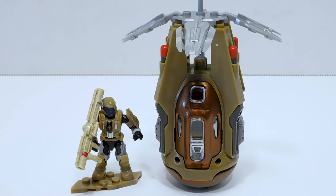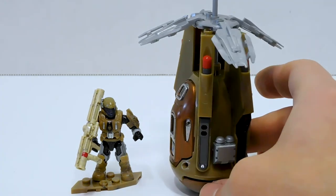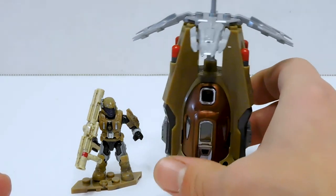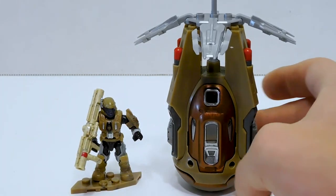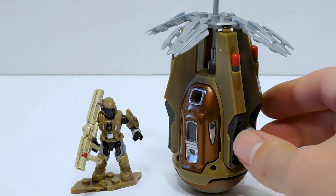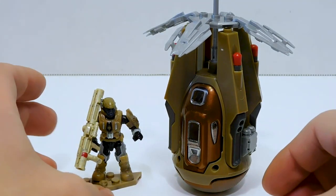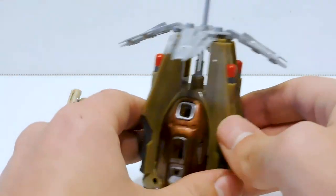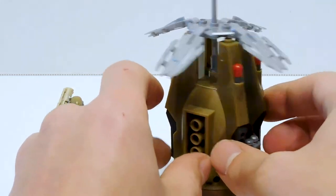I thought it was just going to be pop-pop-pop and it'll all be together, but it was fun to build. And I could see clever MOC makers taking this apart and using the pieces for some really cool stuff. You get a total of zero extra parts, which is a little surprising, seeing as Mega sets today give you mounds of extra pieces. But yeah, this one doesn't have any. We just get our figure, the pod, and the airbrake. And it looks pretty cool.